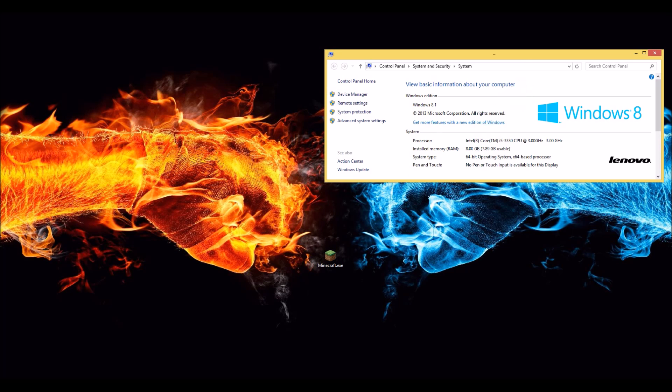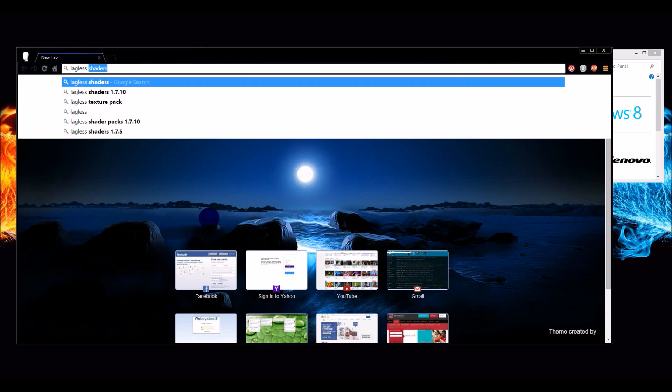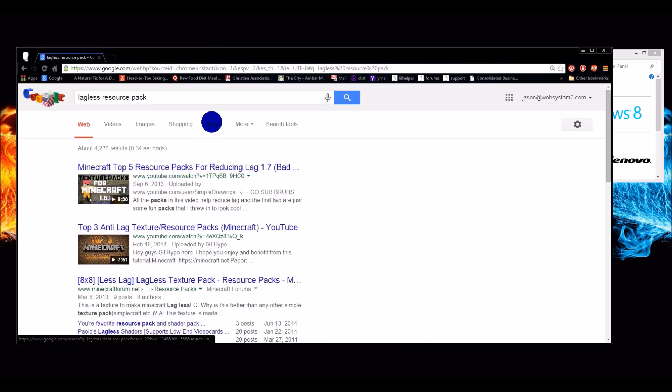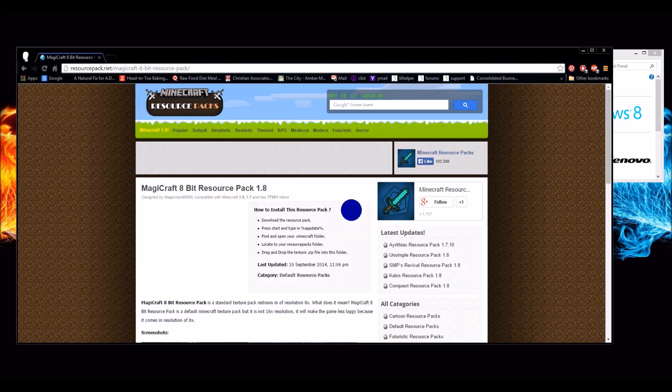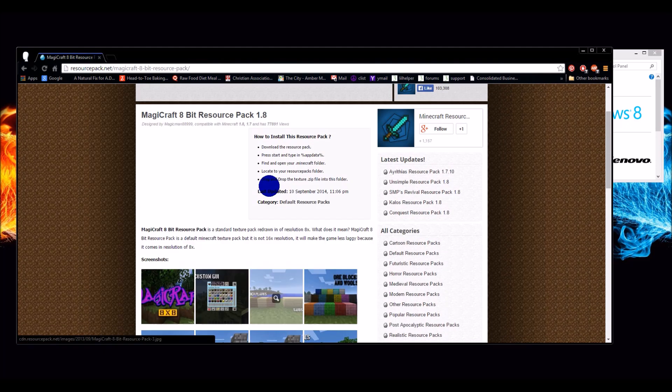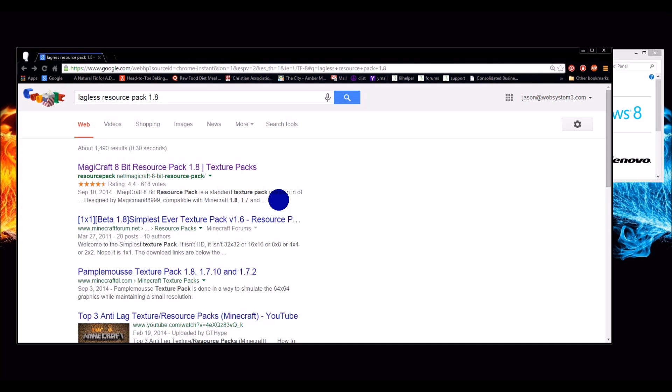This computer I'm using was not very expensive — it's mainly an office computer; you can do a lot of Word documents on it. Another quick fix: open Google and look for a lagless resource pack. I don't know if there's one for 1.8, but there probably is. The less textures and resources you need, the better it's going to be for viewing the game.